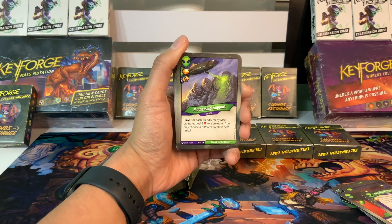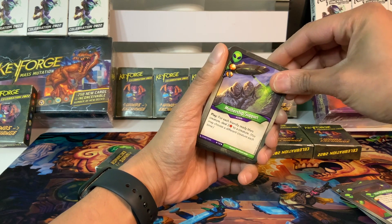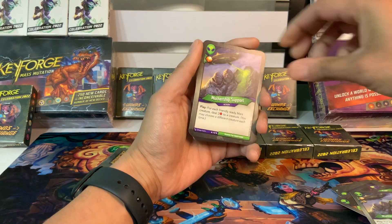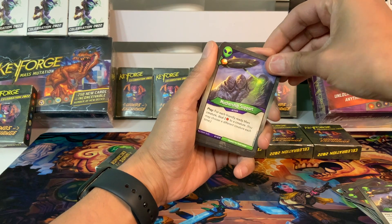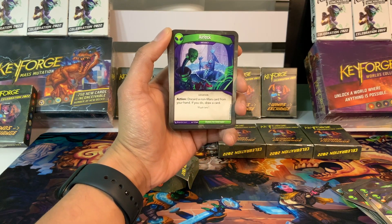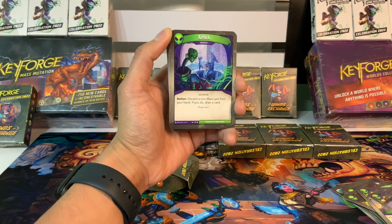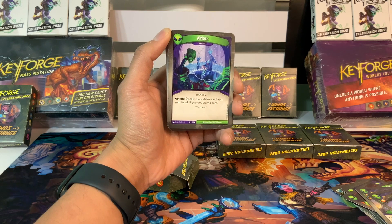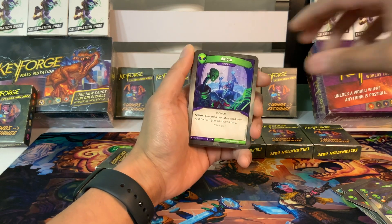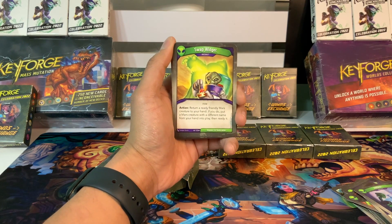Mothership Support is more like classic Mars — you have to have them on the board and ready. In my experience, this card usually falls flat, dealing maybe two damage at most. It depends on the situation though. We got two of those, this one without the capture pip. We've got Airlock, an artifact: action, discard a non-Mars card from your hand, and if you do, draw a card. This would be useful to make our Mars turns a little more punchy. I actually kind of like that one, especially with our draw power from our token.